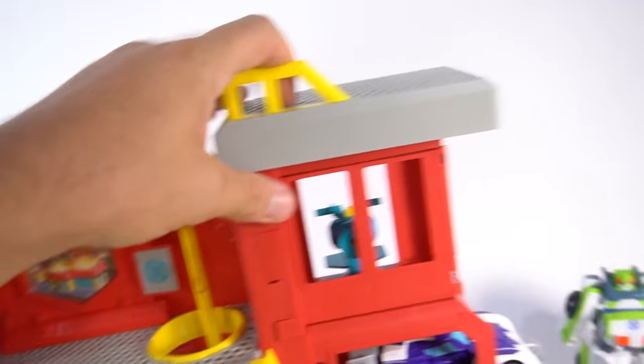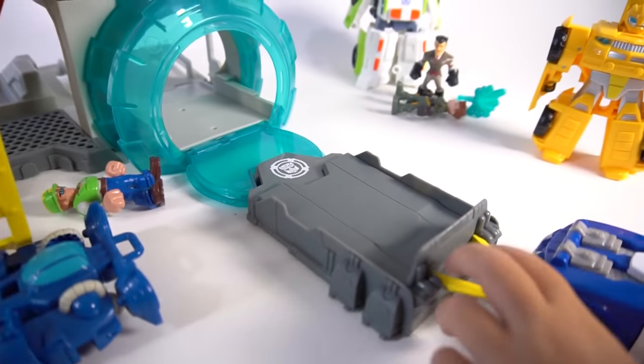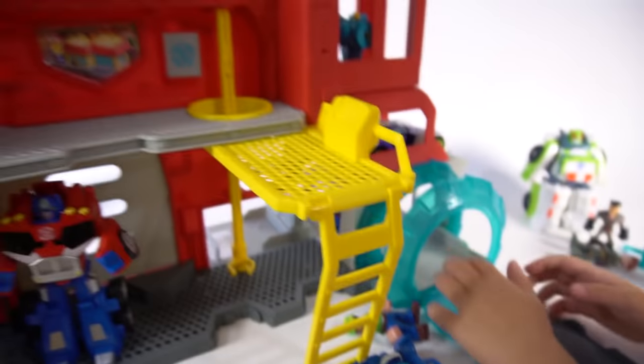Let's flip this around. Let's use this ground bridge. Get Chase — here's the ground bridge. Put him in there and pull that back. And let's go! He went through the ground bridge. Cool.